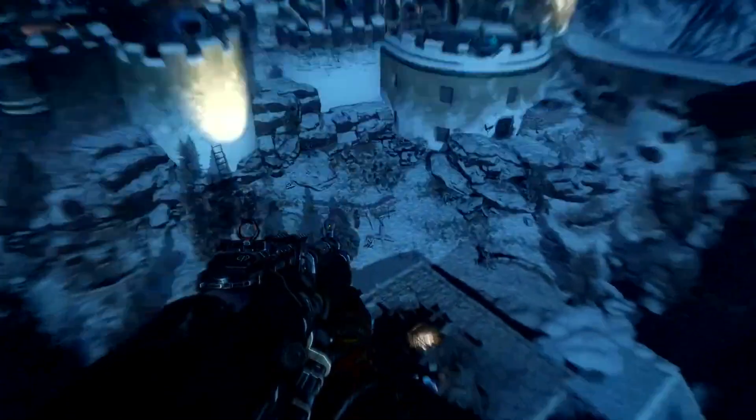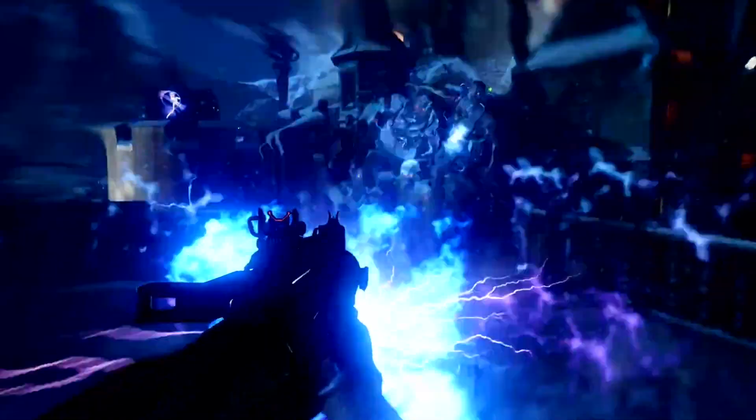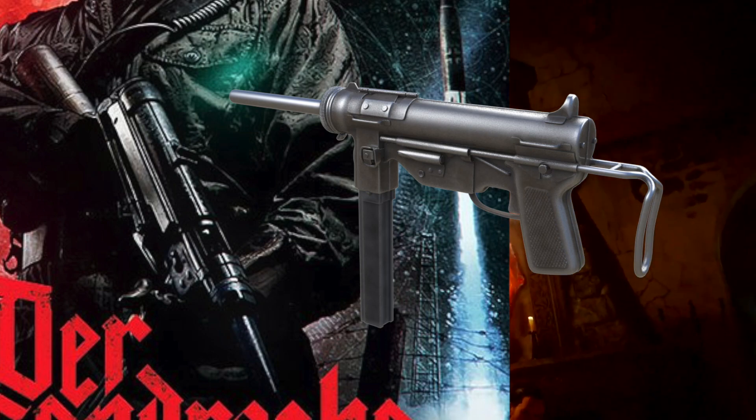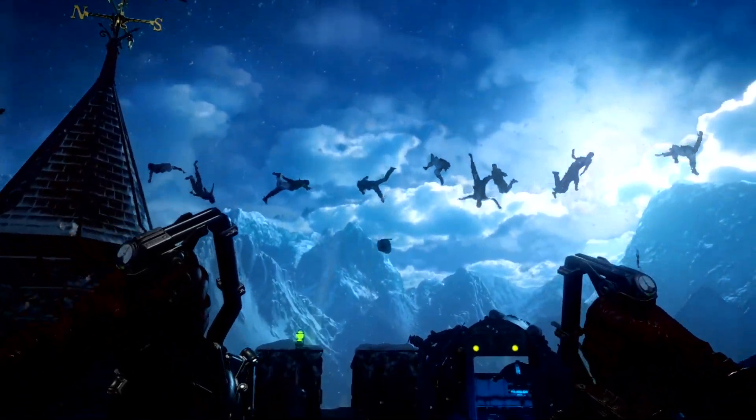But yeah, that's all the weapons that we've seen that are new in this trailer. There's probably going to be a couple more — we saw from the poster that Dempsey's holding an unknown weapon that is most likely the M3A1 or the Grease Gun. So that could also be a new wall weapon introduced in this map as well.